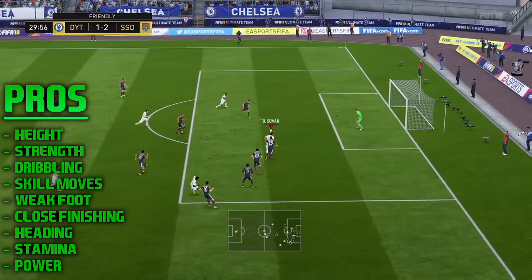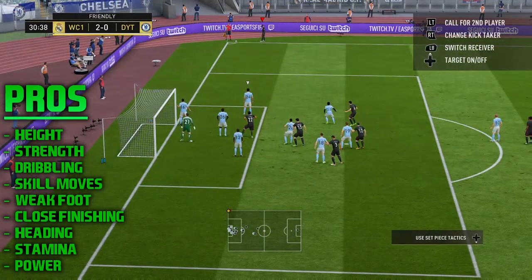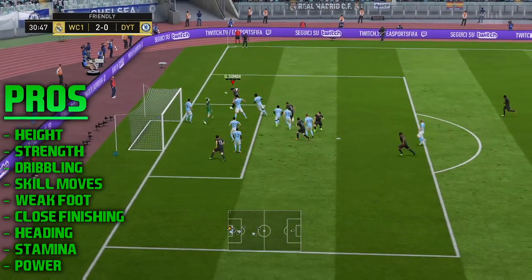His strength is about 89, which is crazy. And as you can see from that clip, his dribbling allows him to do nice one-twos in between defenders.